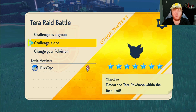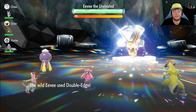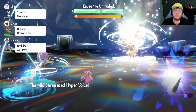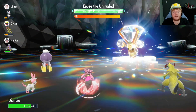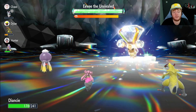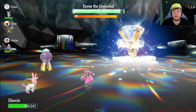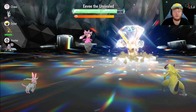Now into the seven-star raid with Diancy — the same approach applies to most Body Press users. First, get to max Defense straight away using three Iron Defenses. We barely take any damage — that's plus two Defense. Because it takes two to three turns for Eevee to steal the Tera charge, we don't have to deal with that phase immediately. As soon as you use your first Iron Defense, Eevee switches to its weak move Hyper Voice. After Eevee steals our Tera charge, we use the third Iron Defense, reaching plus six Defense.